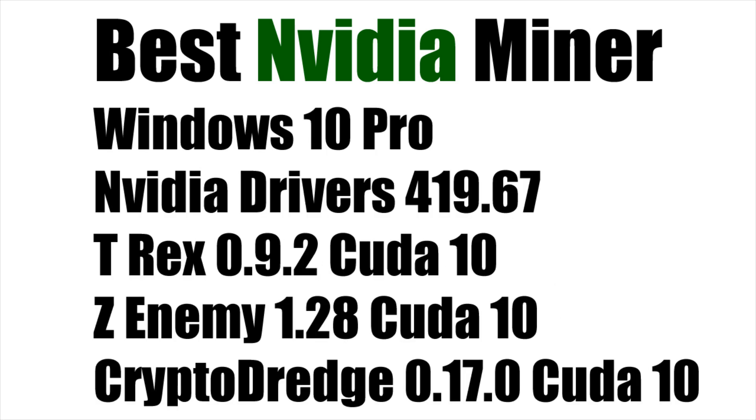Here's a look at the software used for the mining rig. It's Windows 10 Pro 64-bit. The NVIDIA drivers were 419.67. The T-Rex version is 0.9.2, the CUDA 10 version. For Z-Enemy, it's 1.28, also the CUDA 10 version. And CryptoDredge was 0.17.0, again also the CUDA 10 version. That's the software we're going to be using for these tests and benchmarks.